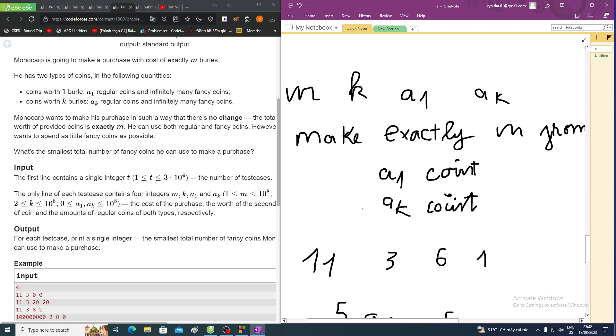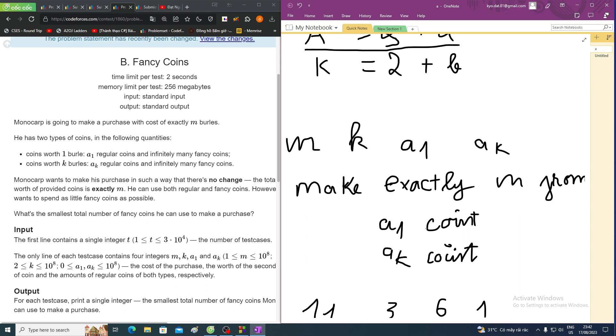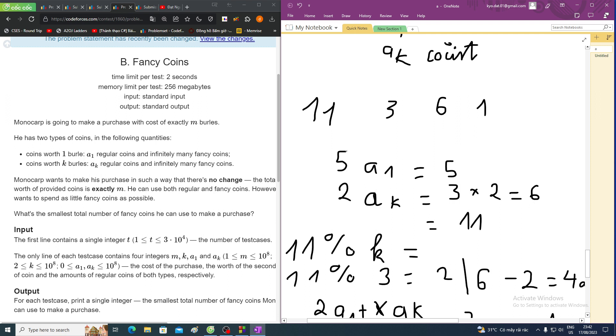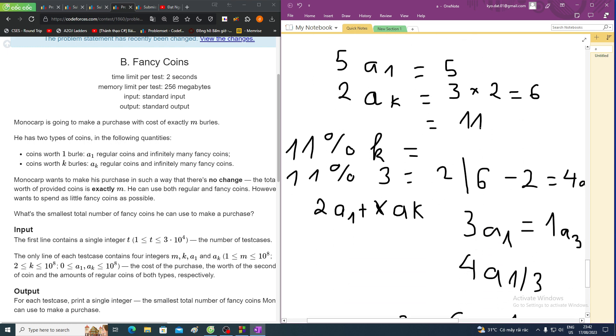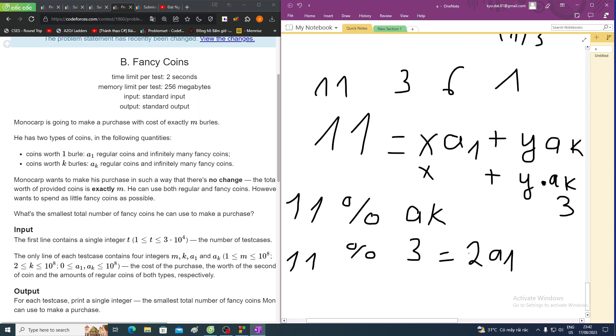Hello everyone, welcome to my channel. In this video I will be solving this problem. In this problem we have m, k, a1, and ak, and we need to make exactly m from a1 coins and ak coins. For example, we have m=11, k=3, a1=6, and ak=1. We can make 11 from 5 of a1 (which is 5) and 2 of ak (which is 6), so 5 plus 6 equals 11. We can make m like this: x multiplied by a1 plus e multiplied by ak.